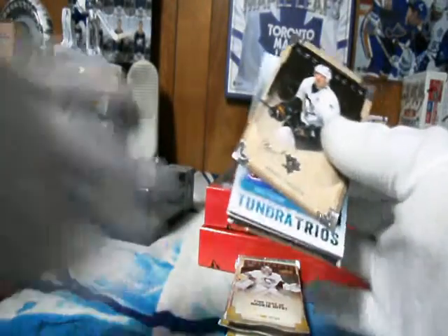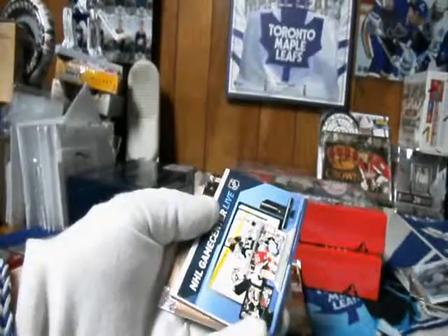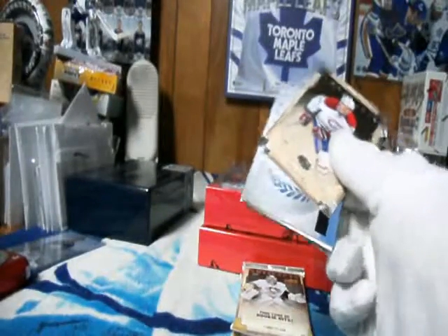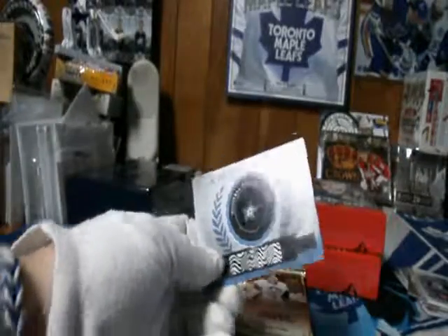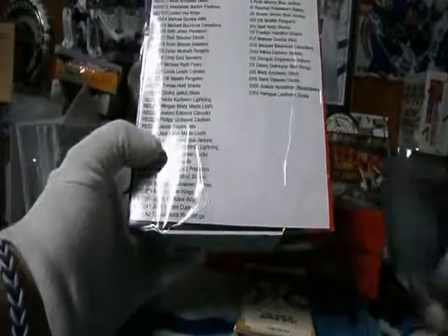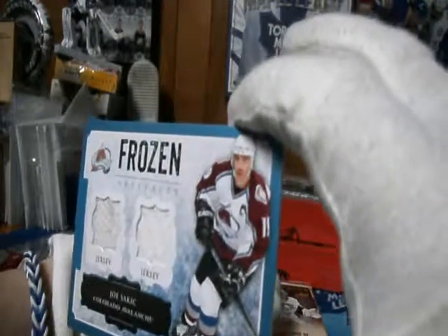We've got a Trios — Duchesne, Jaguar, and Stastny. Pretty cool. Todd will probably pick that one up. Redemption is Dallas. 209 is Valerie Niskuskin — that's a good redemption right there. We have a 6.99, and more Colorado. Joe Sackick, dual jersey. That left one's got a little speckle on it.